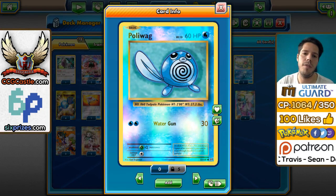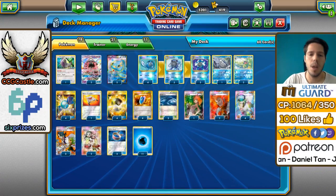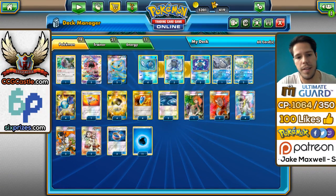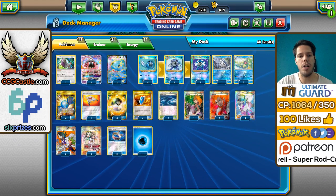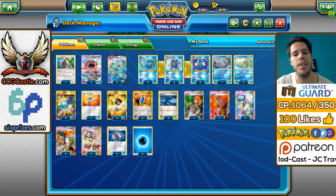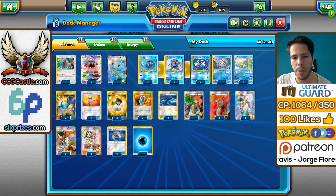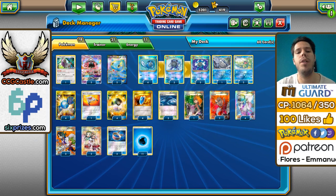The main Pokemon line includes the Evolutions Poliwhirl and Poliwrath — maybe Amnesia will come in handy. We have two Manaphy so that we can retreat, and two Tapu Lele GX in order to search for our Brigette and Teammates. We have one Oranguru for late game setup. In terms of Supporter Cards: three Sycamore, four N, two Lysandre, two Teammates, and one Brigette. Teammates finds us Rare Candy, Poliwrath, Choice Bands, and Rough Seas. We have four VS Seeker, four Rare Candy for the Stage 2 tech, and one Rescue Stretcher.